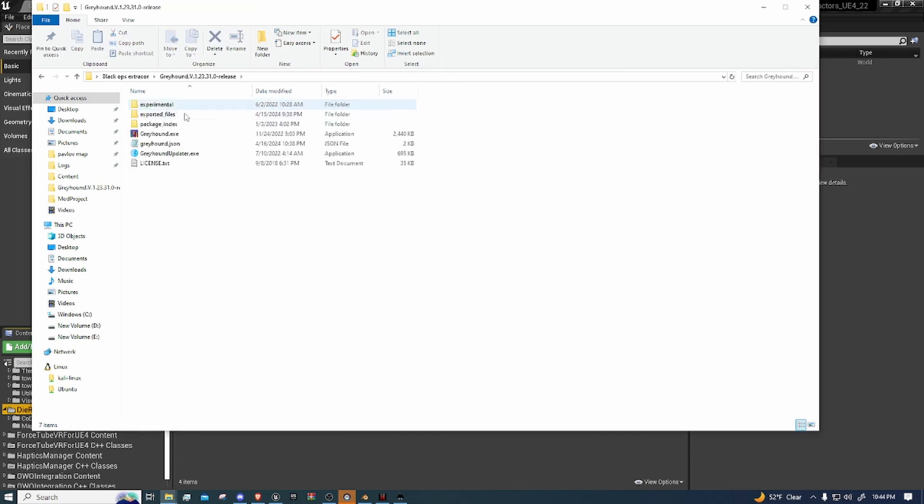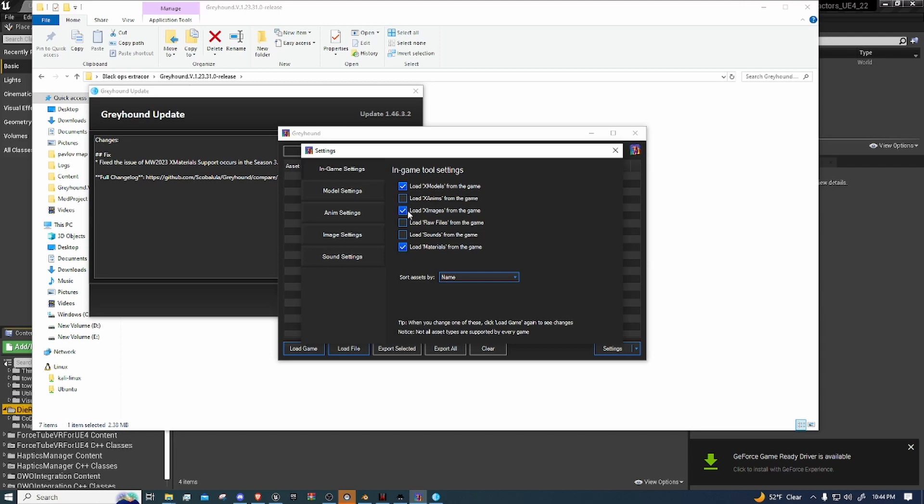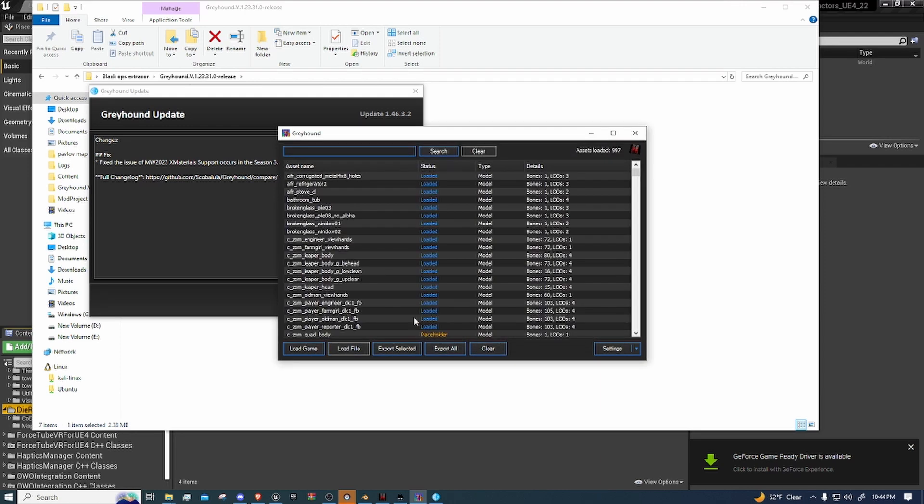Now when this is done, I like opening Greyhound, then going into Segments — it should easily select it — and then load the game.